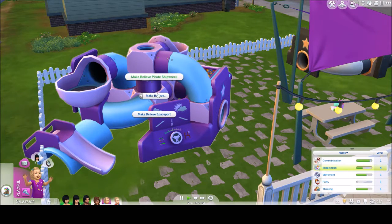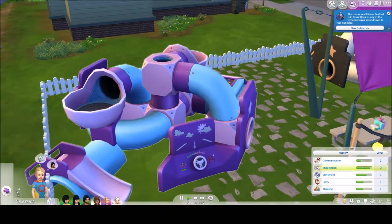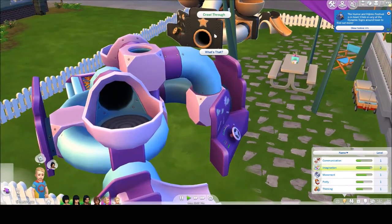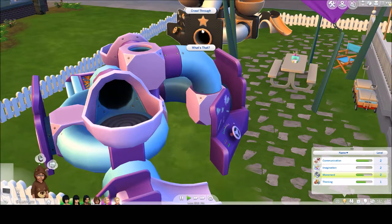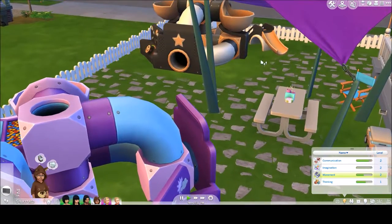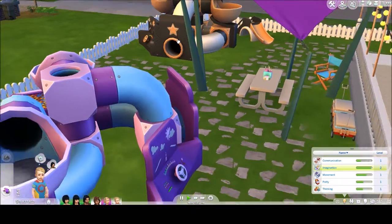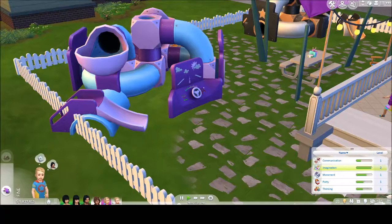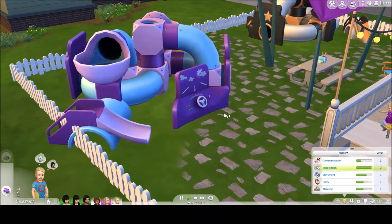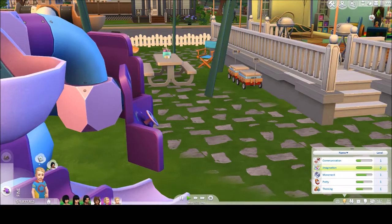You can come to Make-Believe and you can do Make-Believe Pirate Shipwreck or Make-Believe Spaceport. I'm going to have her come do that one, and I can have him — all I'm going to have him do is crawl through, because he doesn't have quite a high enough imagination skill. Same with him, so I'm going to have both of them come crawl through over here while she's playing Make-Believe. There's some really cool stuff with Make-Believe because it shows a bunch of animations.